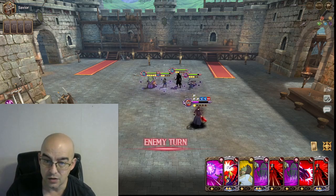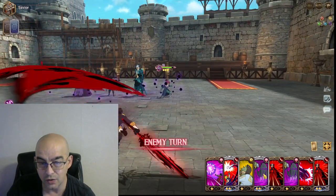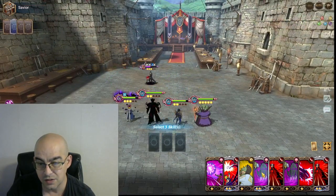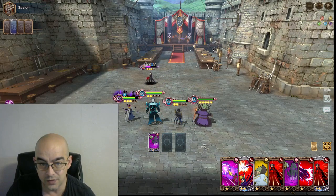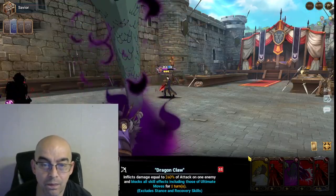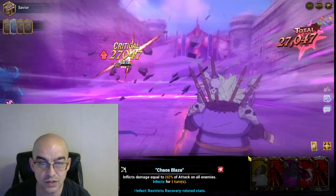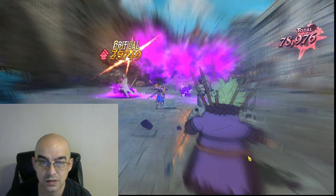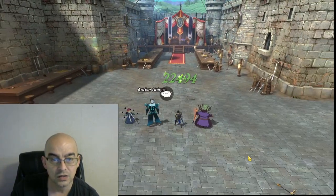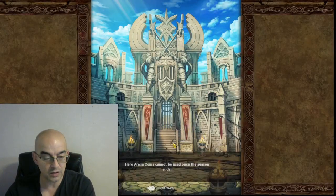I got one Zeldris card. What I'm going to do is this for the most lifesteal, and then just kill with Meli. This will do a lot more damage, which is what we want anyway. 78,000 — and then how much lifesteal? 22. Great — that's right about where we want to be right there. And we're on the last team.